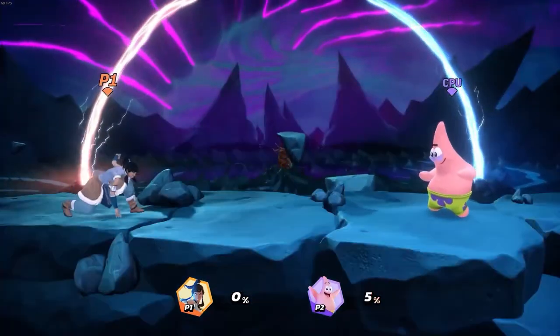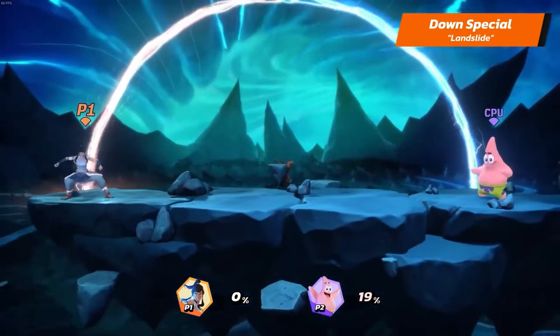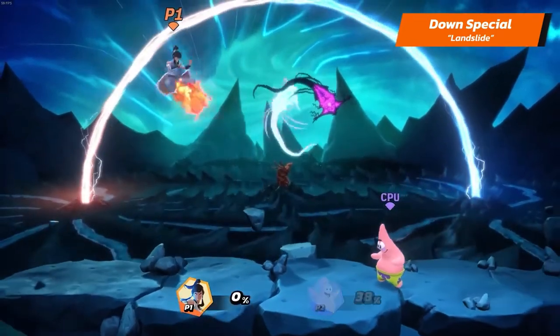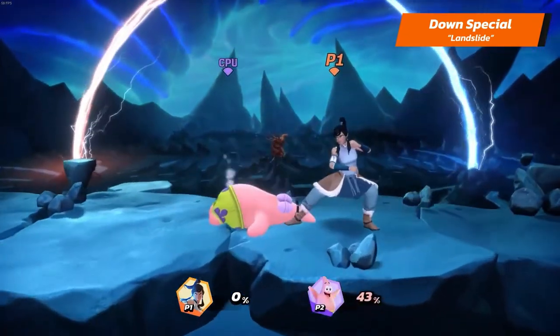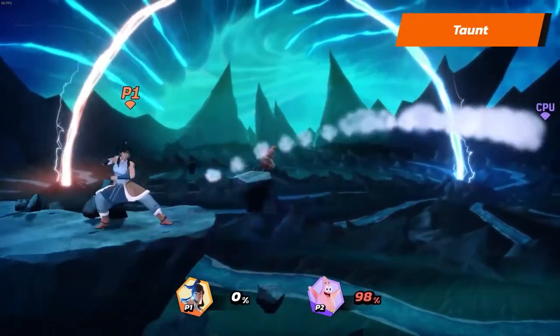And her down special is Landslide. She slides along the ground hitting opponents — hold the special to keep sliding. While in the air, she performs a fiery kick while moving diagonally. And finally, Korra taunts you to keep up with the fight.